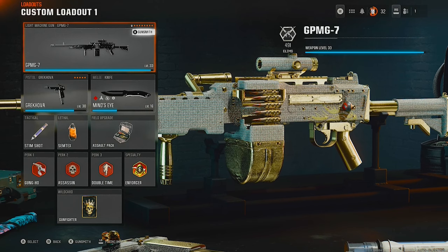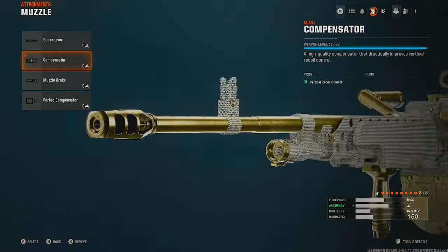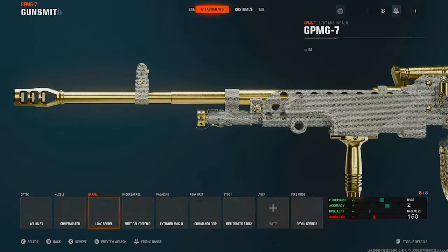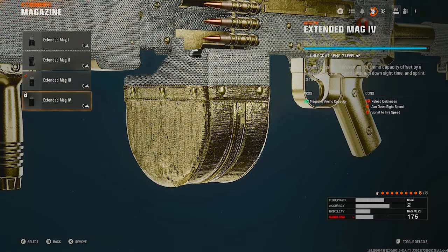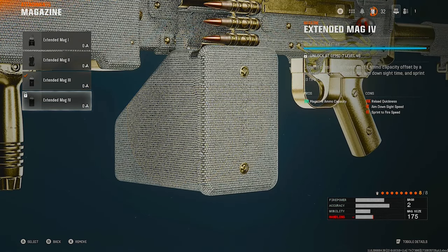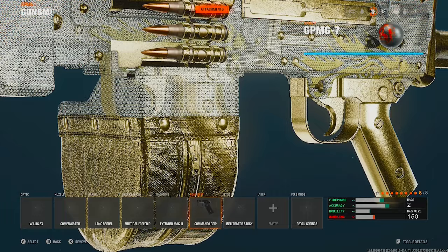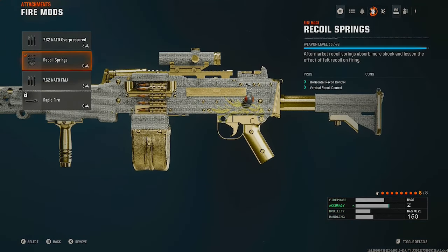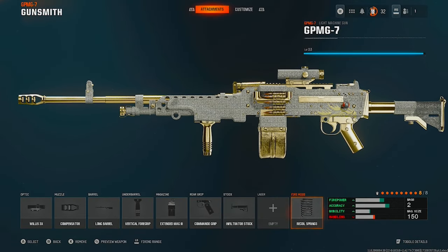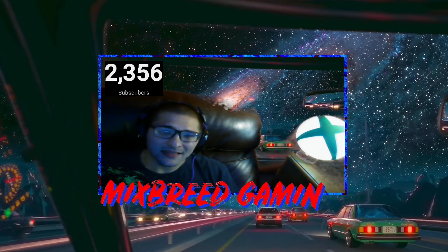Last but not least, my favorite was the GPMG-7 — I really did enjoy this one, it's a big, heavy, accurate LMG. We got the Willis 3x scope, compensator for vertical recoil control, long barrel for damage range, vertical foregrip for horizontal recoil control, extended mag three because who doesn't like a 150-round mag — if we had extended mag four that's what I'd be putting on. Commando grip for aim-down-sight speed and sprint-to-fire speed, infiltrator stock for aim walking movement speed, and last but not least recoil springs for horizontal and vertical recoil control. That is what we were working with.